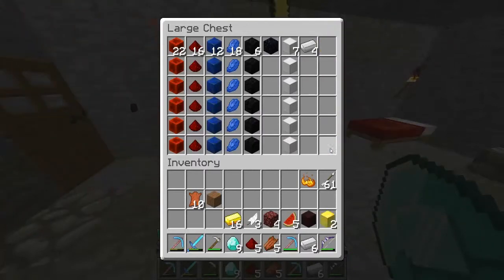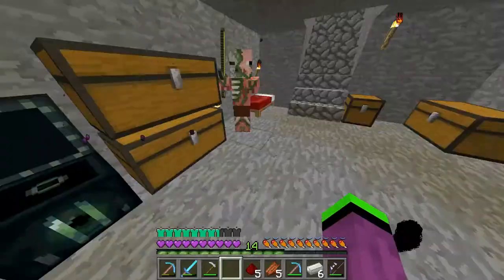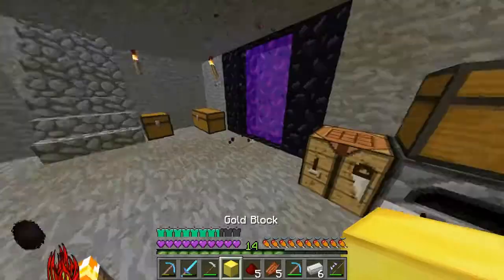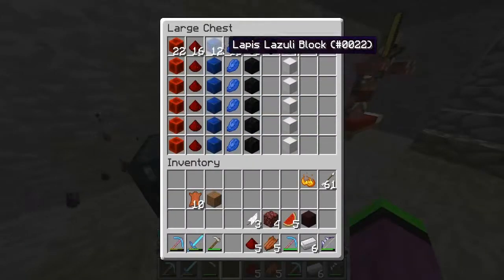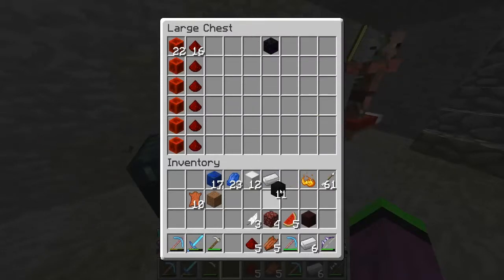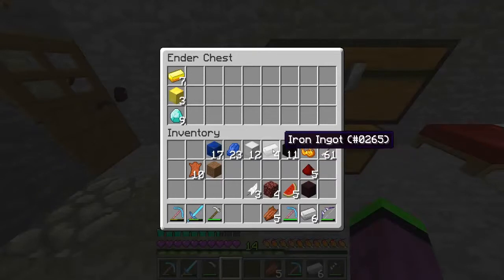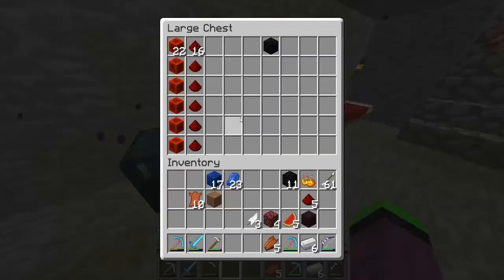Now no one can steal our stuff. I've got diamonds and gold in there. I want to make a couple of new blocks. Let's leave that there. Anything valuable — I'll take the lapis and the iron. I'll save the coal because we need coal. Redstone — I'll take that. My ore blocks in there, that's about it. That's honestly the only thing I'm worried about, the blocks.